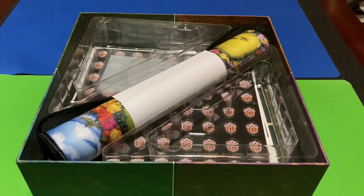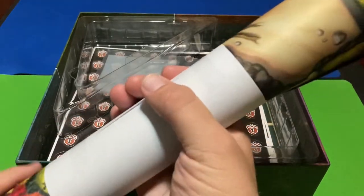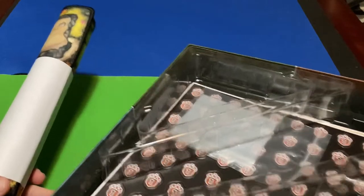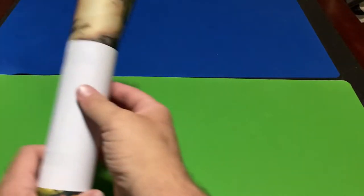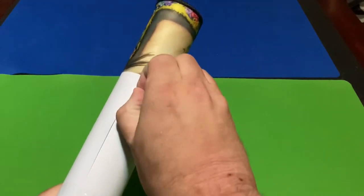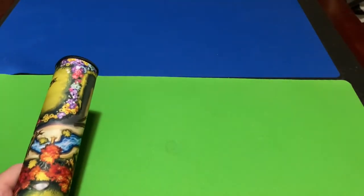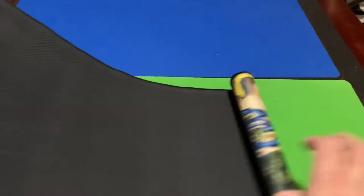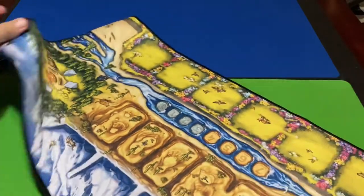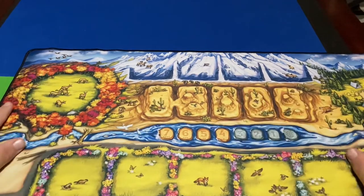Oh wow — it comes with a play mat! It actually comes with a play mat. Okay, let's set everything aside for a moment and take a look at this play mat. Let's roll this out — wow, a play mat! I didn't know it came with one. That is cool.